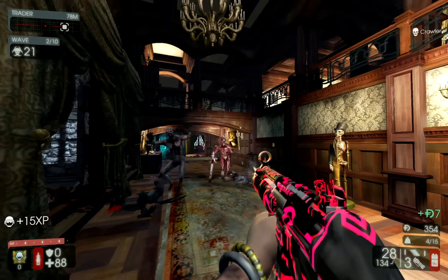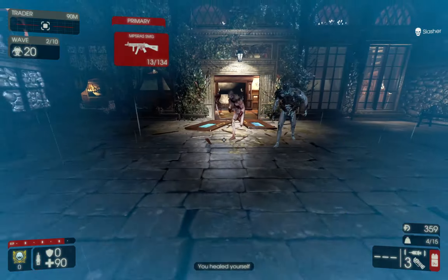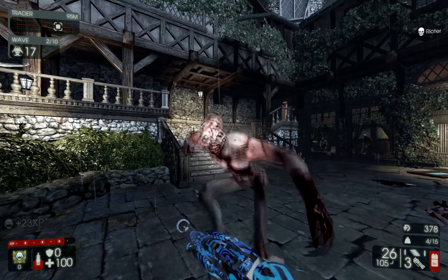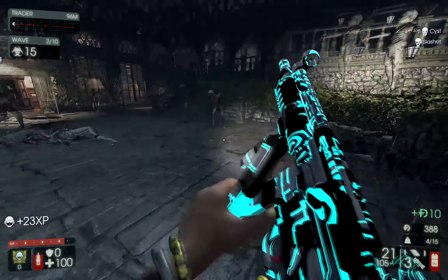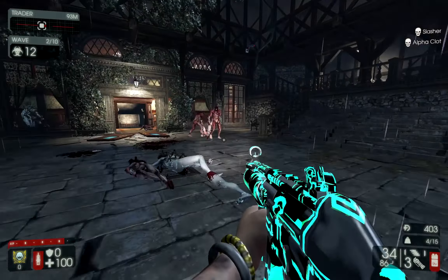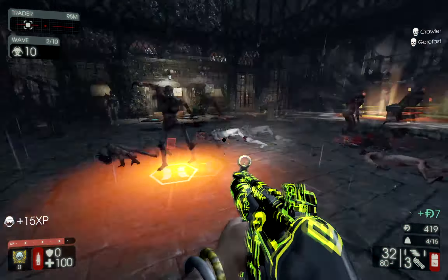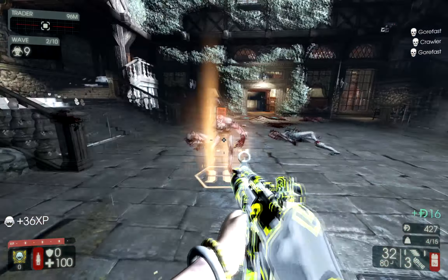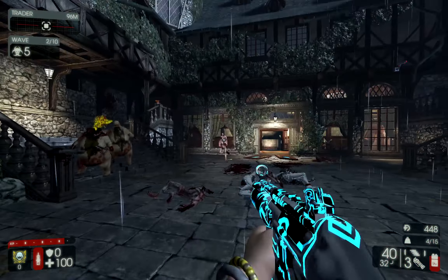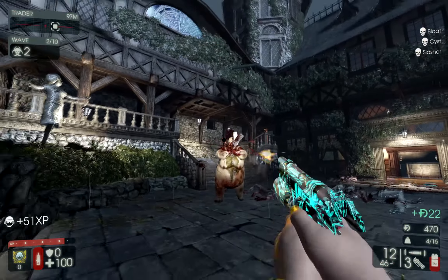That turn I made into that little U-shaped hallway is actually kind of a bad choice. That spot is very dangerous because there's only two doorways and it's very small - all it would take is one bloat to block up the entire thing. What I should have done instead is make a left turn and go up the stairs - you'll see me do that in future waves. You can sort of tell as you're watching this run how I was figuring it out on the fly.